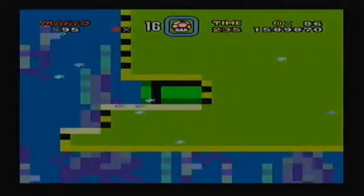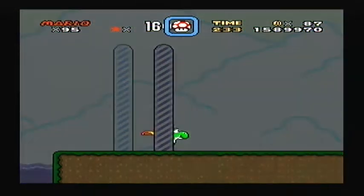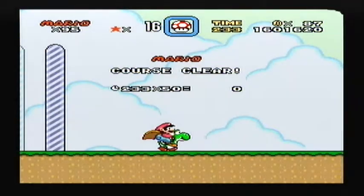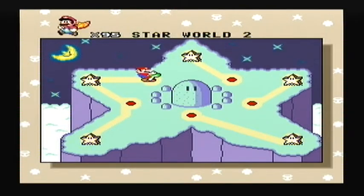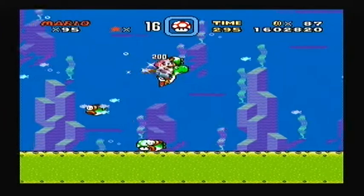Go through the pipe - that's basically just a one-up kingdom. We missed the ribbon, but ah well. That was the normal exit to Star World 2. Let's go ahead and get the secret exit, and we might as well get a few more one-ups along the way.